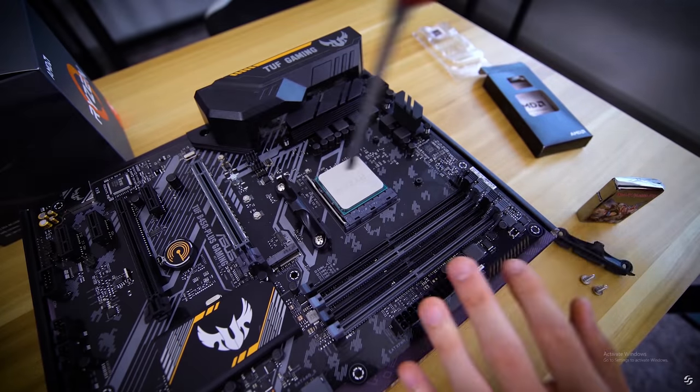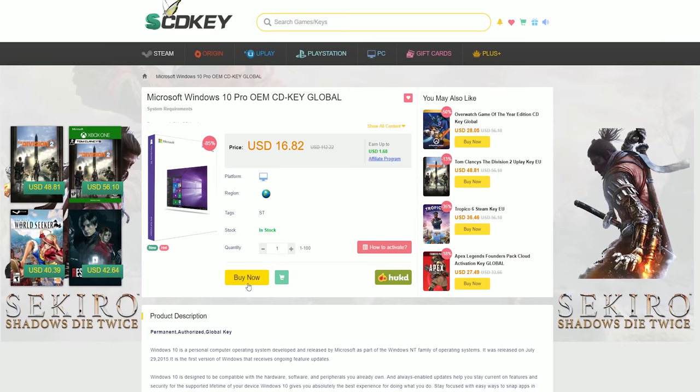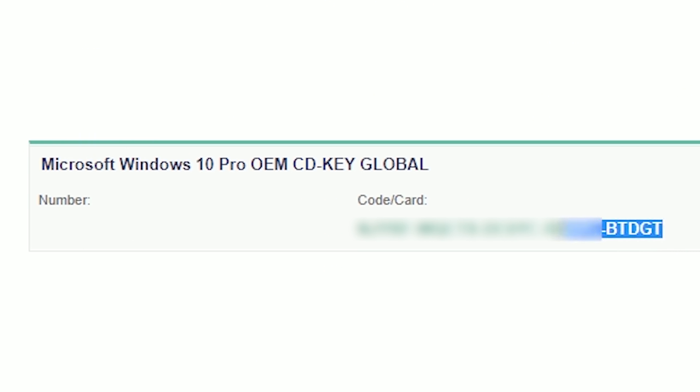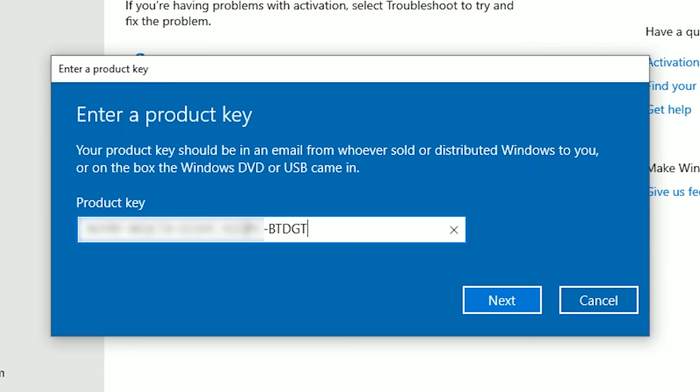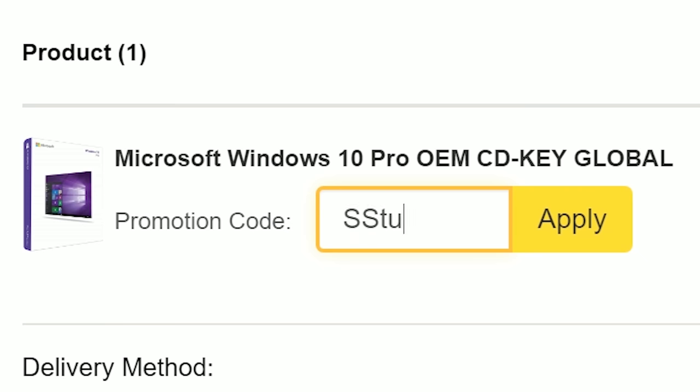If you're sick of seeing the same activation watermark with your shiny new rig, snag an OEM Windows 10 Pro key from SCDKey. Even if you've already installed Windows 10 on your machine, you can shell out a little over 10 bucks for an authentic key that'll activate your copy. Click the link below and use offer code STUDIO for an 18% discount on your order.